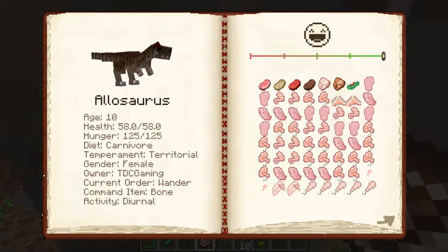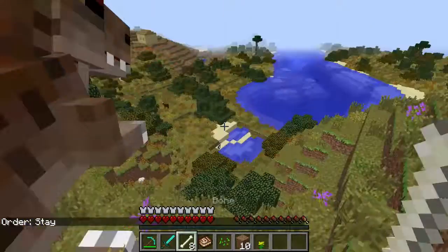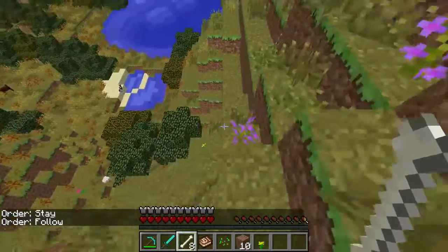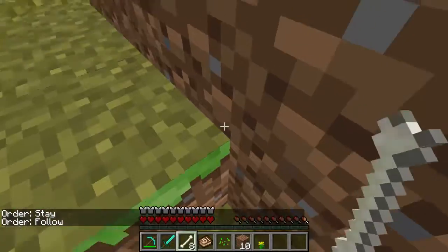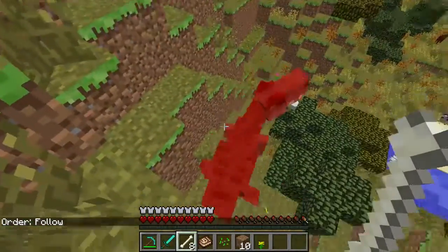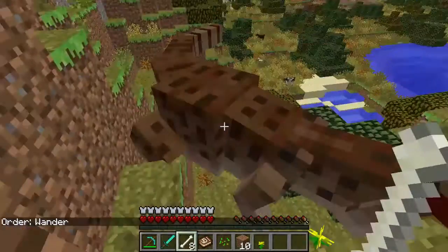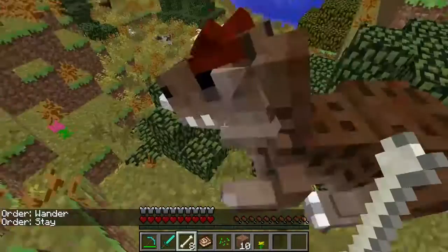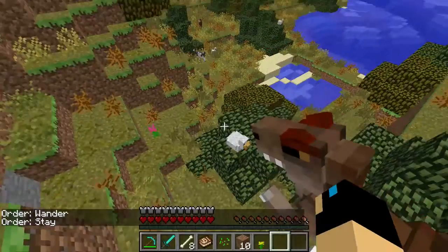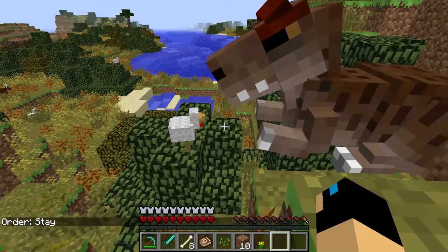And as you guys can see, the owner is TDC Gaming, and you can control them with a bone. Right now his order is to stay, and now his order is to follow. So now he's just going to be following us right here like a good little dinosaur. He also has a mode where he can just wander around randomly. So just for right now, I'm going to make his order be stay. Oh, just look at him — he's so cute. He's conversating with a chicken.